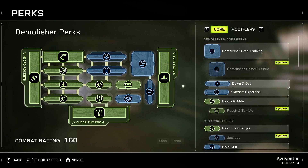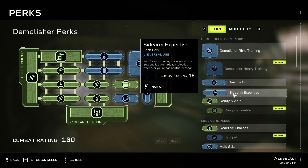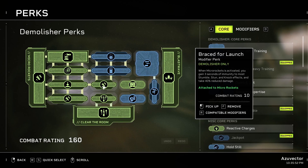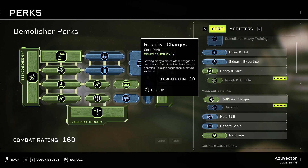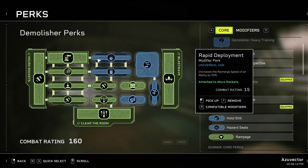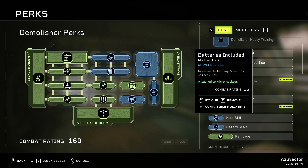Down and Out is an option, especially with Blast Wave if you're going for a more blast wave-oriented build. Ready and Able — break up stuns 50% faster and after being stumbled you're immune to stuns for longer — I don't care because I've got Brace for Launch. Reactive Charges is pretty good for survivability: getting hit by melee attacks triggers a concussive blast, basically an auto-blast wave, knocking back nearby enemies — occurs once every 30 seconds. That might be one to stick in there if I pulled one of the recharge speed perks off and stuck Reactive Charges in instead, maybe getting a 1 and a 3 for recharge speed.